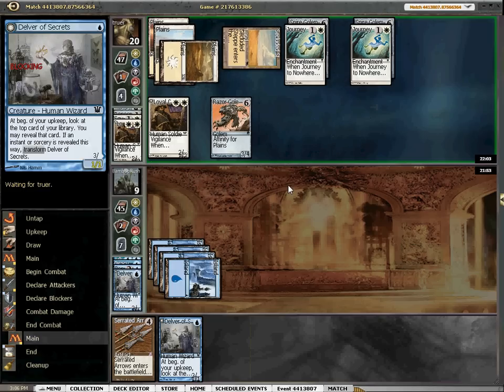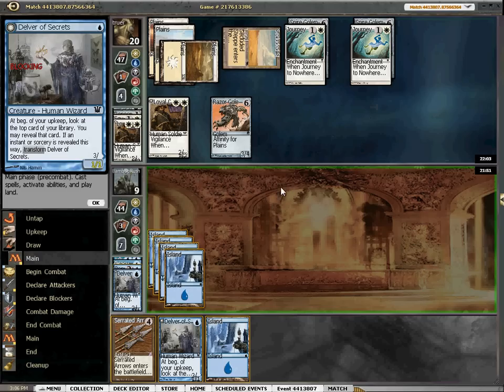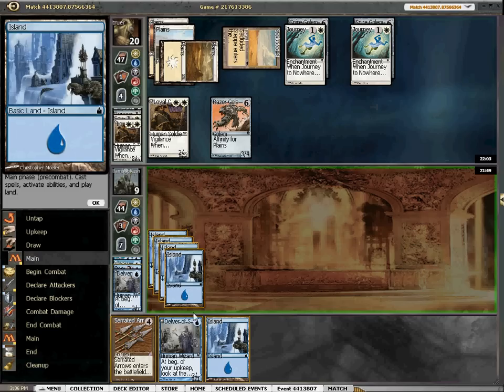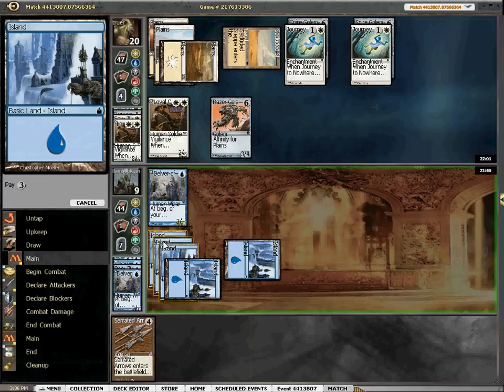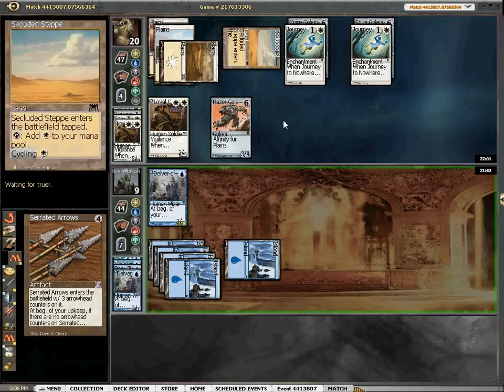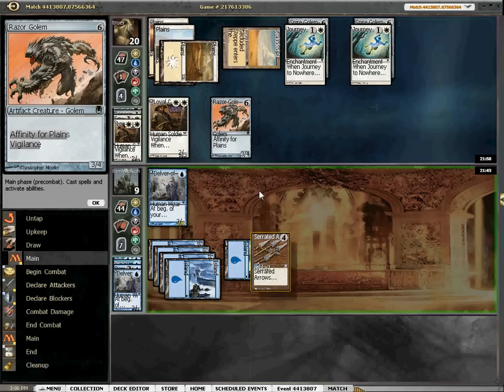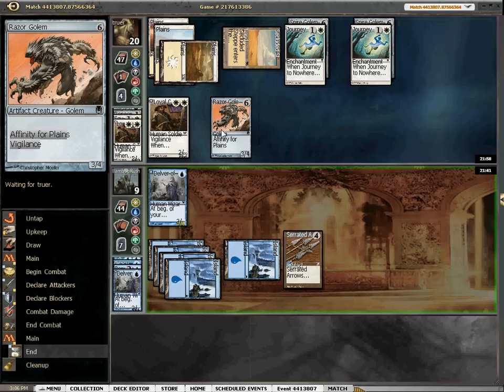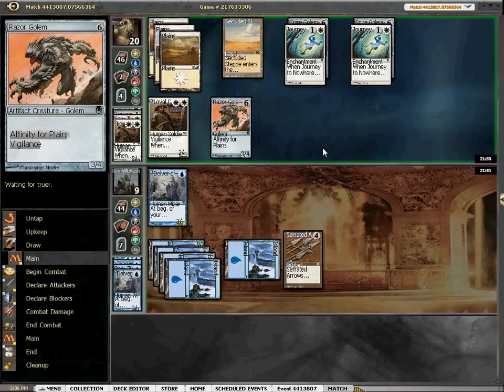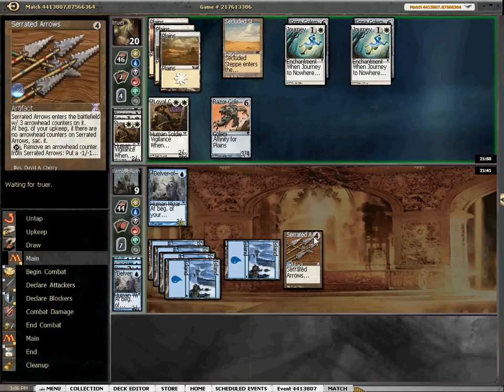Time is something we're running low on overall. Here we can do both, and I think we want to do that. He's got one card left — it's either a Prismatic Strands or a removal spell, or a four-drop, or maybe another Golem of some kind. So now I'm going to start shrinking the Golem — at least with one Arrow.